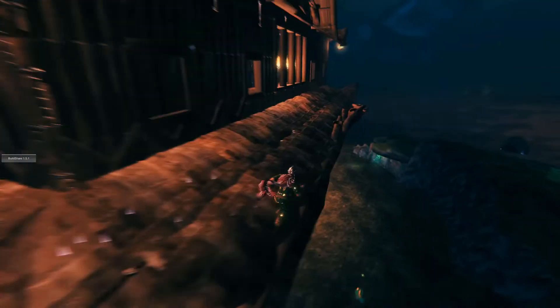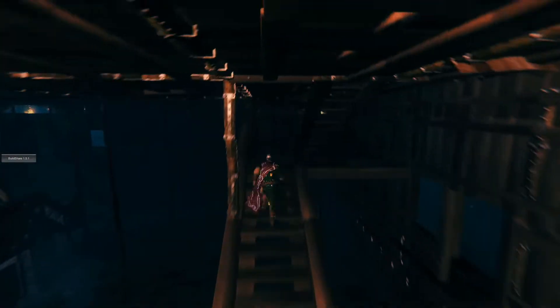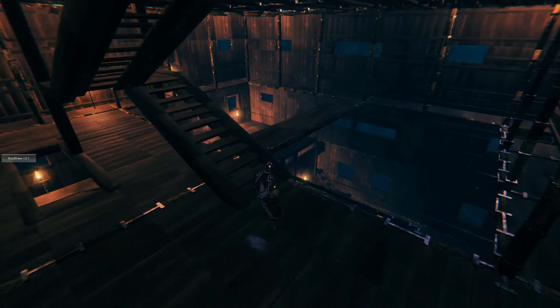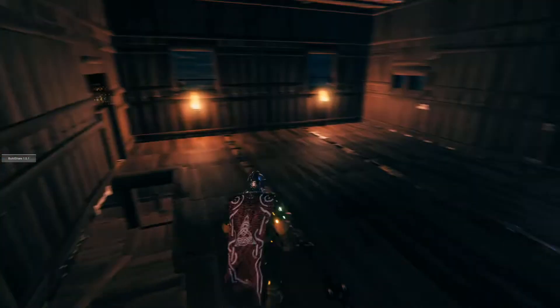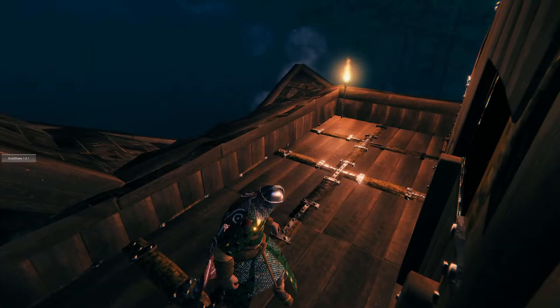You can get out and run around the outside on the first level, then come in and work your way up to the top. At the top you have another way out to run around that area, and another little open area where you could make living quarters or whatever you want. The cool thing is you can actually build in and do more stuff around here if you want to really fill it in.